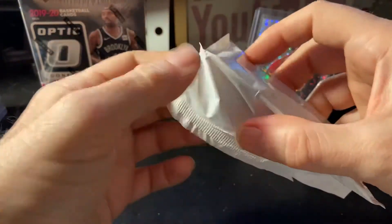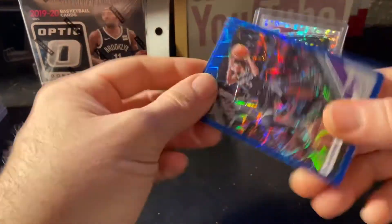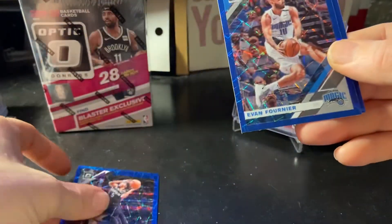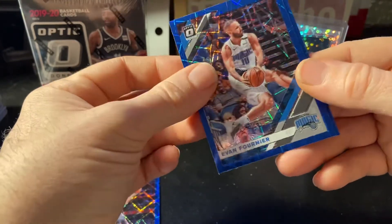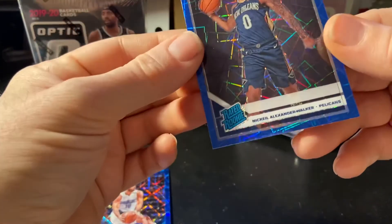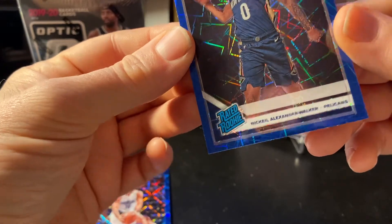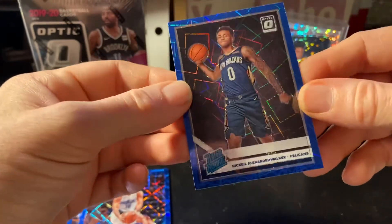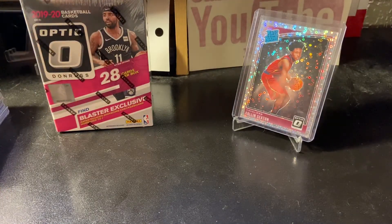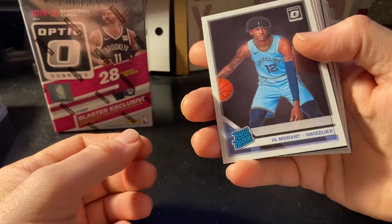And we'll do our blue velocity pack — it's only three cards. Hope for something good. We got a De'Aaron Fox, we got an Evan Fournier, and a rated rookie of Nickeil Alexander-Walker. Not sure about him either, but hey — we got the Morant, which is what I said I was looking for at the beginning. Be nice if it was a parallel but we'll take the base.